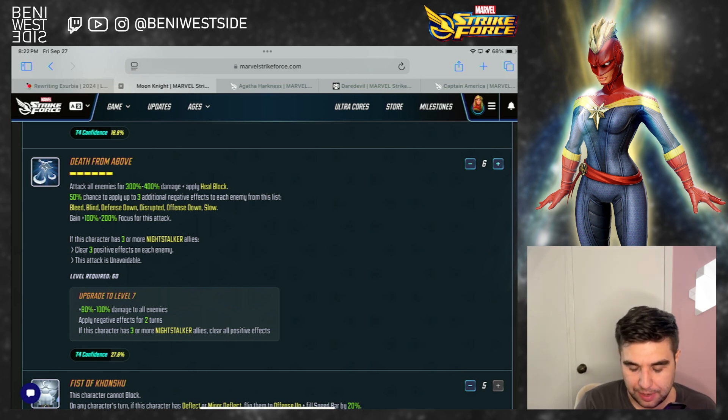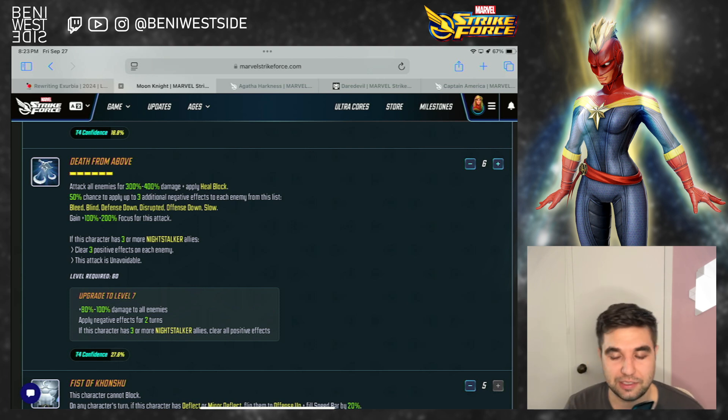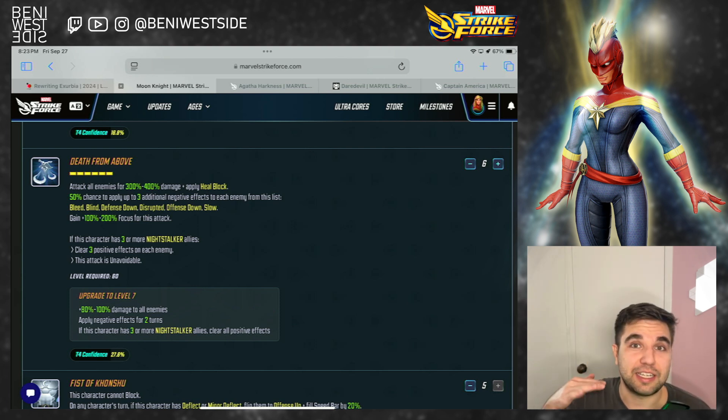The T4 adds more damage and increases the debuffs from 1 to 2 turns — it doesn't guarantee the debuffs. If he has 3 Night Stalker allies, he's going to clear all buffs instead of just 3. I think this is high value, but not necessarily essential, because he needs to have the 3 Night Stalker allies. I would recommend this T4 — I'm not saying don't do it, I just think it's not essential. I do think it's a high value upgrade.